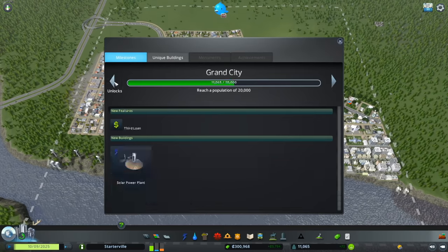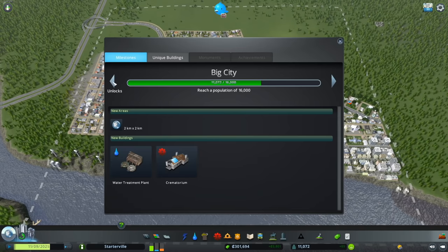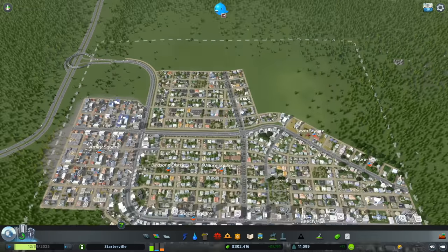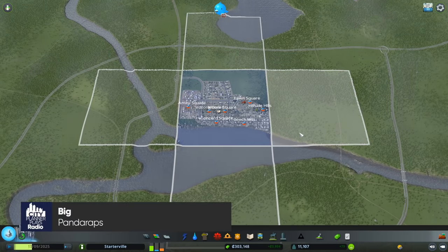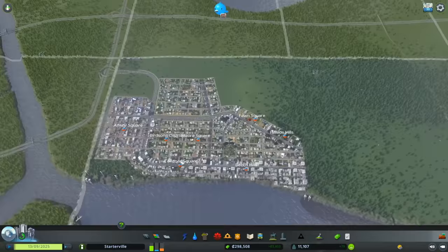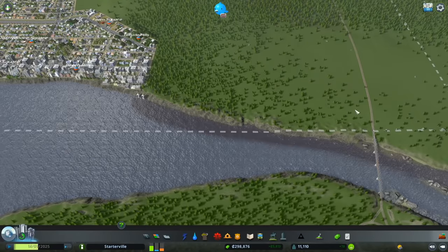Today we're going to get midway through Grand City towards Capital City, which unlocks some interesting things like the solar power plant, a bigger water treatment plant, a crematorium, and train stations. We'll also be able to purchase tiles, which we haven't done yet. I'm going to purchase this tile right now — one of the primary reasons is that this rail line is going to become very valuable to us in the future.